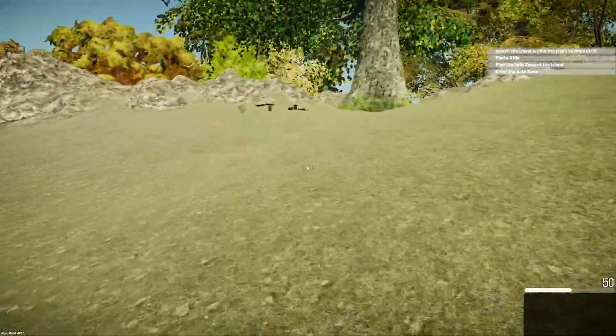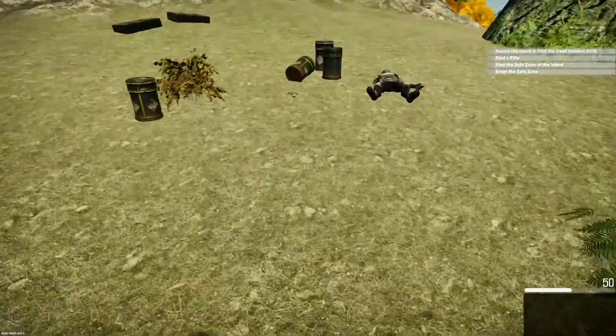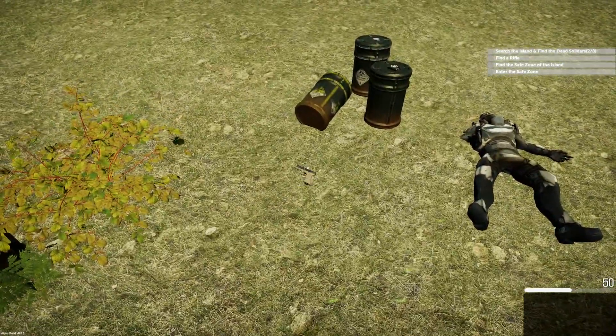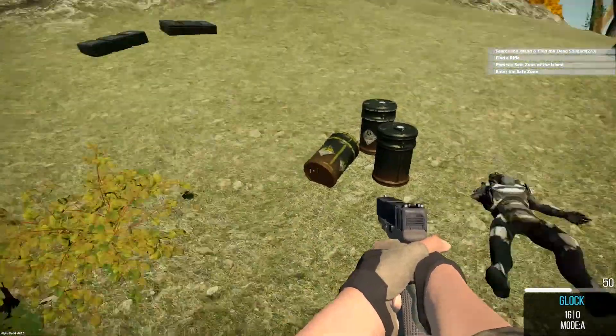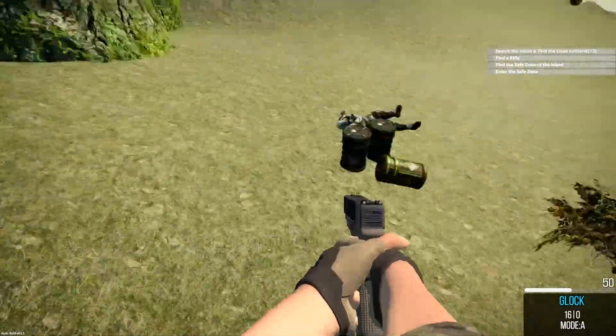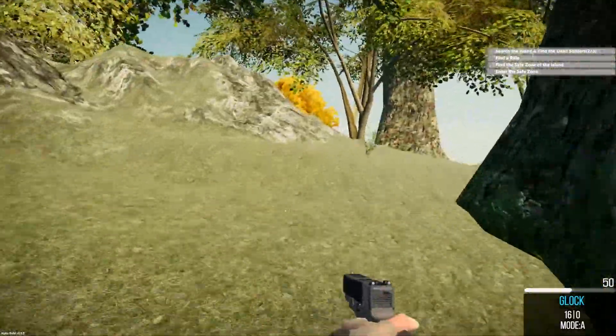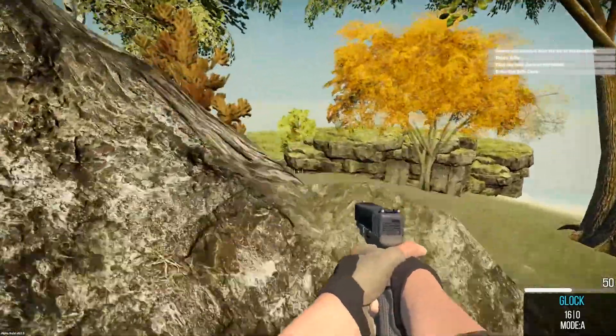I found one, I found two soldiers so far. I haven't found the rifle. There is a Glock here — press the F key and we will pick it up. You're very limited on your ammo, you only got 16 shots. You can't pick up any of this stuff. Now we've got to run around and look for the soldiers.